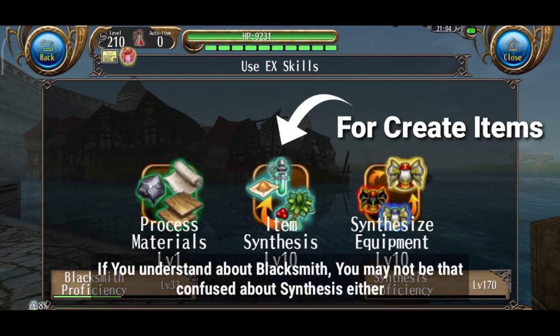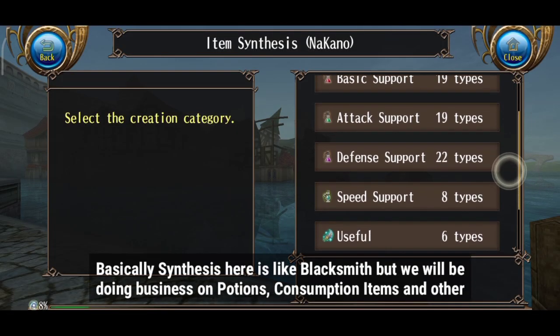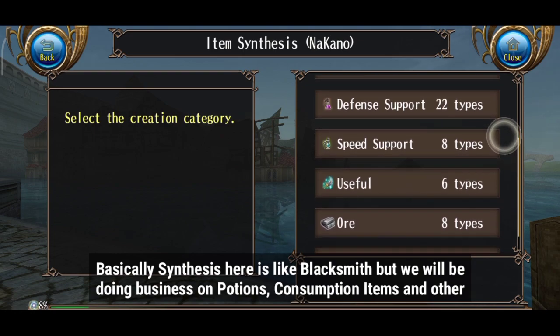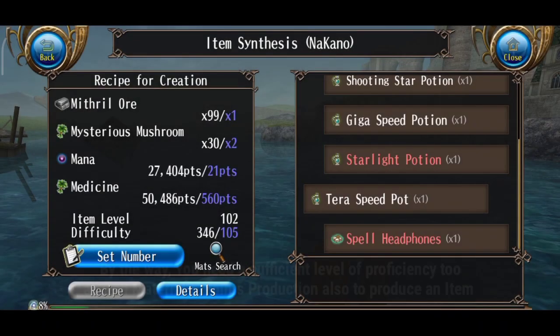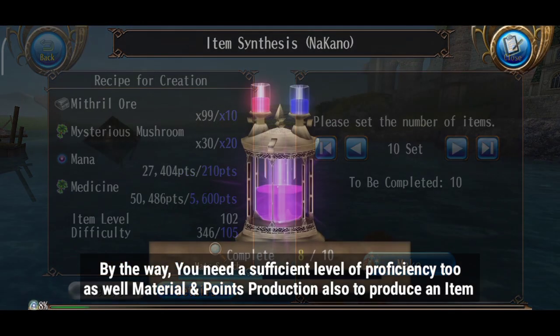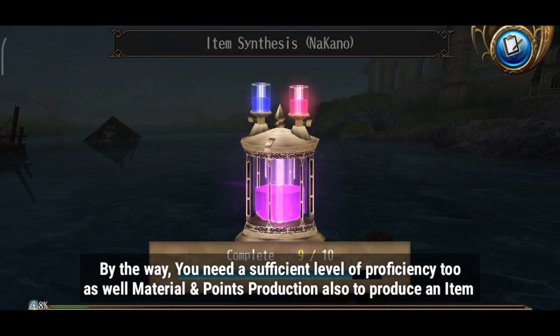If you understand blacksmith, you may not be too confused about synthesis either. Basically synthesis here is like blacksmith, but we will be doing business on potions, consumption items, and others. By the way, you need a sufficient level of proficiency too, as well as materials and points of production, to produce an item.